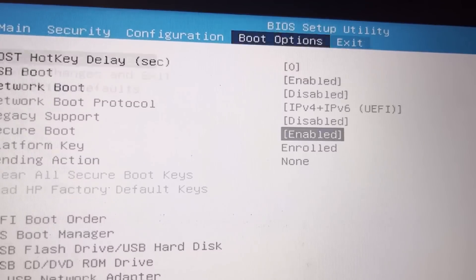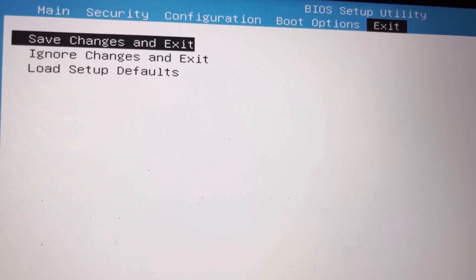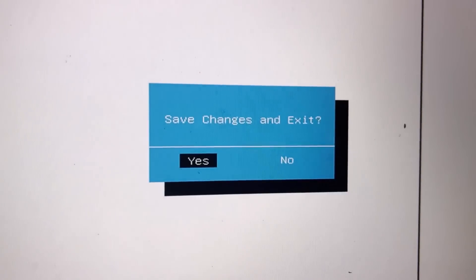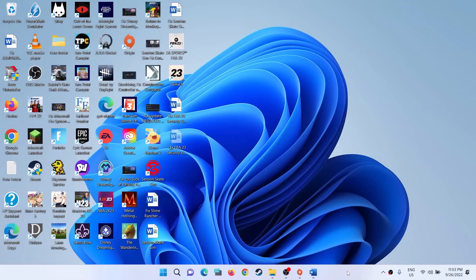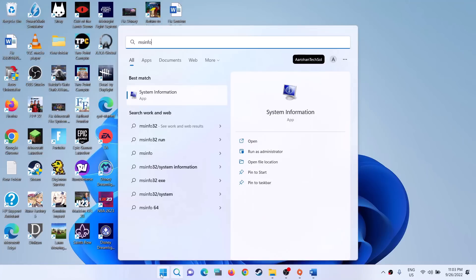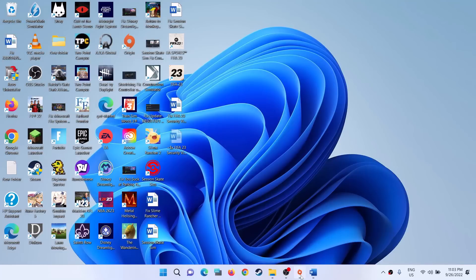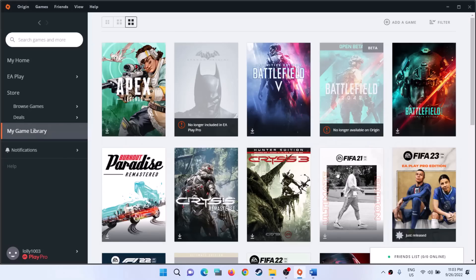Once done, go to the Exit option using the side arrow key, then select Save Changes and Exit, hit Enter, and click Yes. After the system restarts, log in, and in the search box again type msinfo32, click on System Information. Over here the Secure Boot State is now On.